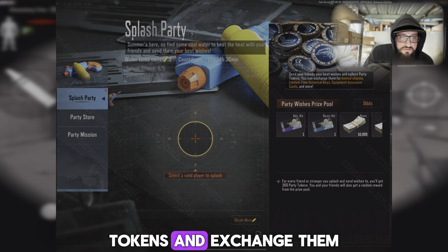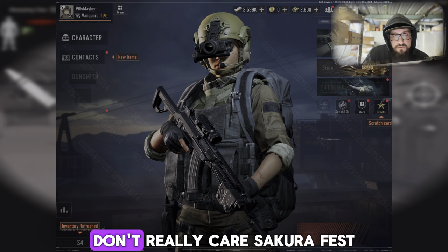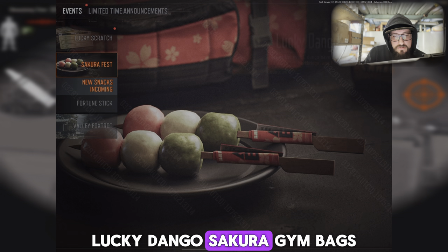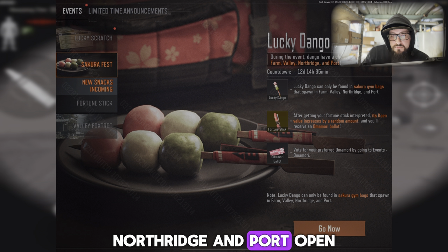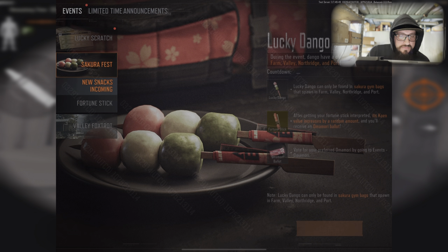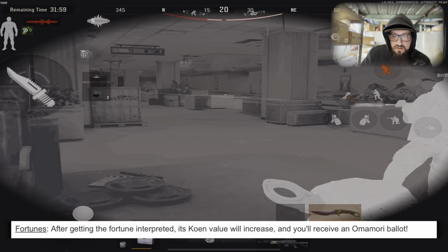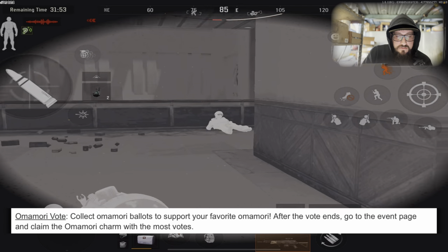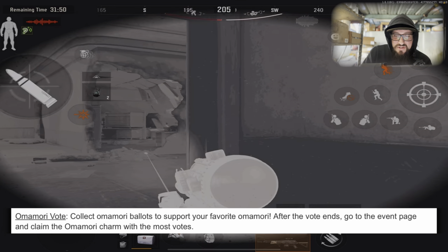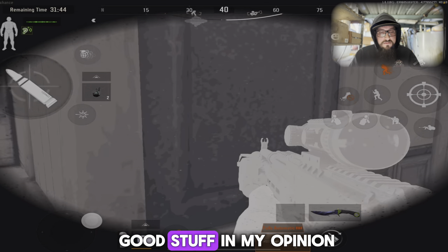Splash Party — collect party tokens and exchange them for limited charms, universal keys, insurance guards, and more. Sakura Fest — Lucky Dango: Sakura gym bags will spawn in Farm, Valley, and Northridge Import. Open one for a Dango, get one fortune for each Dango you eat. Fortunes increase in Koan value after being interpreted, and you'll receive a memory ballot. Collect memory ballots to support your favorite memory, then claim the memory holy balls charm with the most votes.